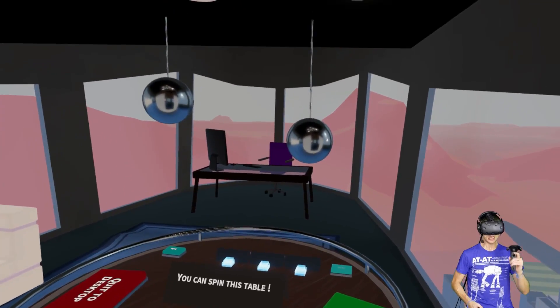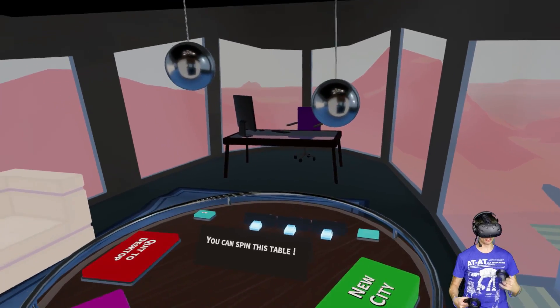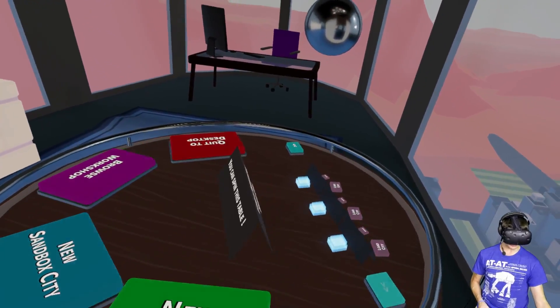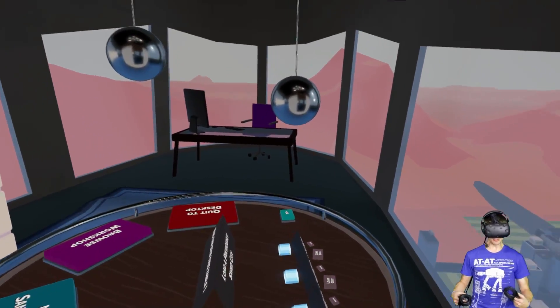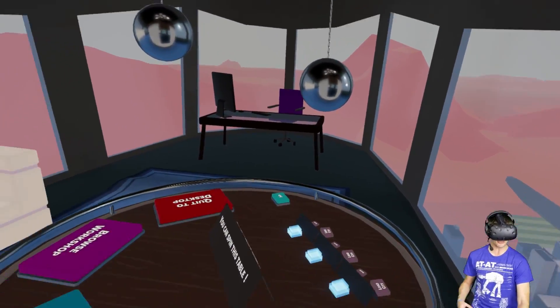It's an early access game — I'll have links in the description below. There's a very small tutorial and I'm still learning it since it just came out today. We can move our wheel of power around. I already made a little city just to try some of the tiles — all the little tiles you put down to create your city are called modules. I think there's like 50 of them or something.